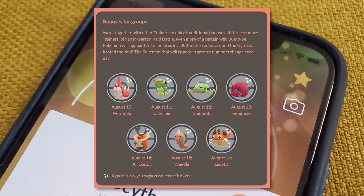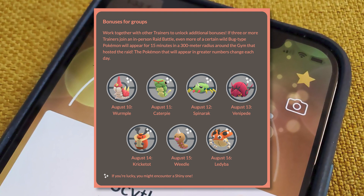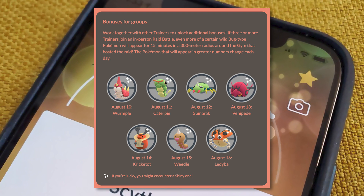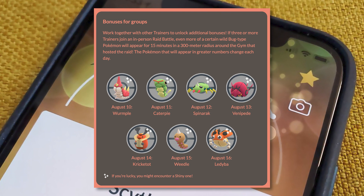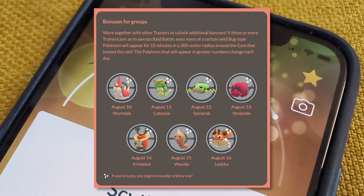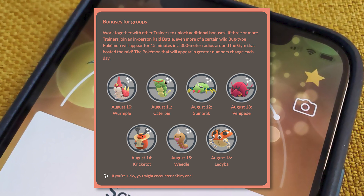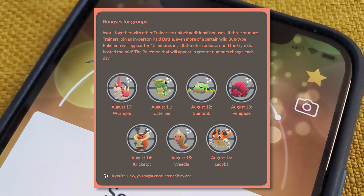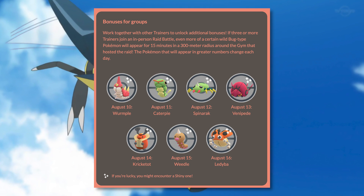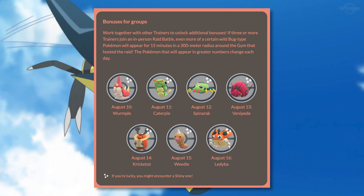On August 10th, you're going to see an increased number of Wurmple around completed raids. On August 11th, it's going to be Caterpie. On August 12th, it's going to be Spinarak. On August 13th, it's going to be Venipede. August 14th, it's going to be Kricketot. On August 15th, it's Weedle. And then on August 16th, it is Ledyba. All of these Pokemon can potentially be Shiny, and Venipede in particular is a brand new Shiny.